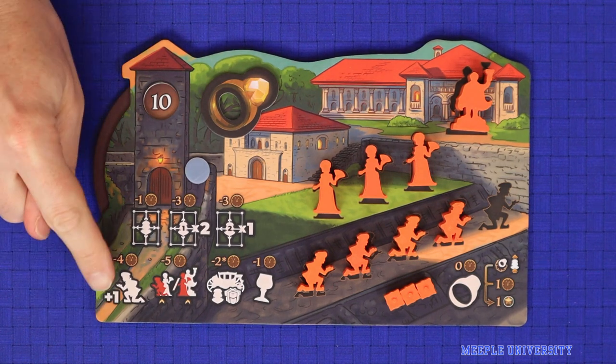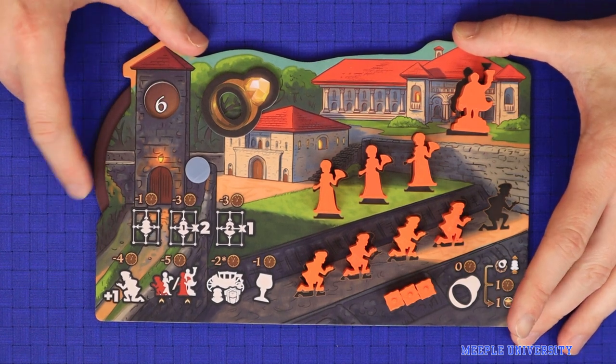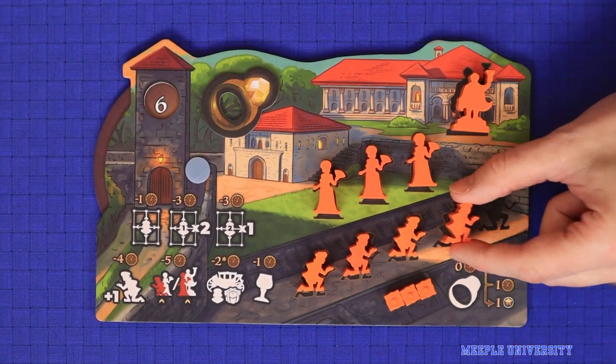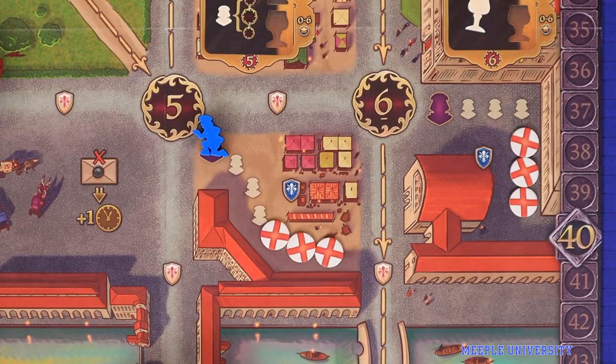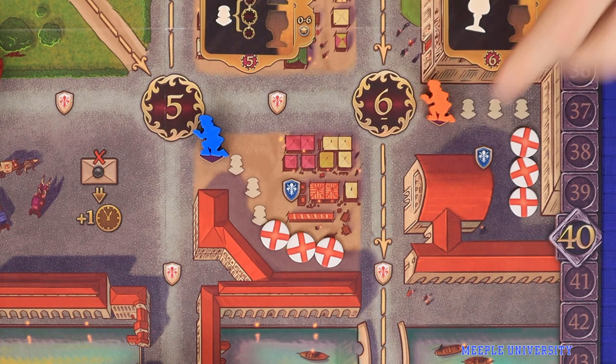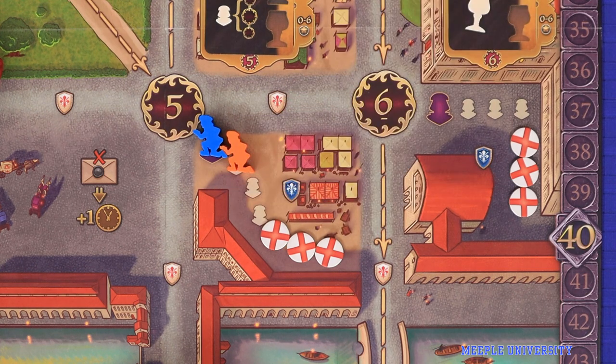The first action is to dispatch. This costs four time and allows you to take one of your debutant meeples from your board and place it onto an empty queue space of any location on the main board. A dispatched debutant always goes to the rear of the queue — the purple prime position in an empty location, or the rearmost open space in a filled one.